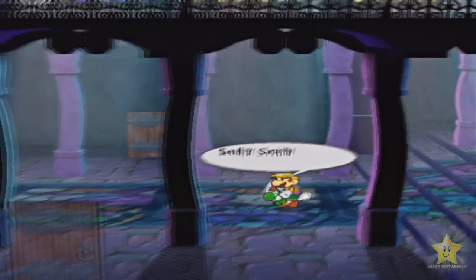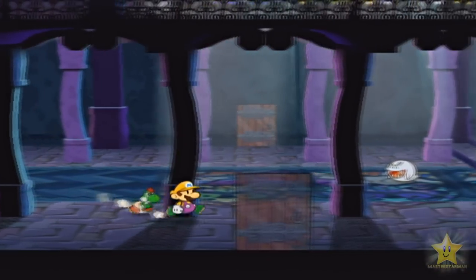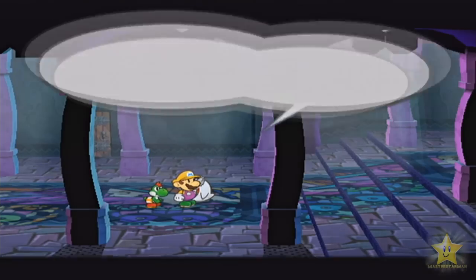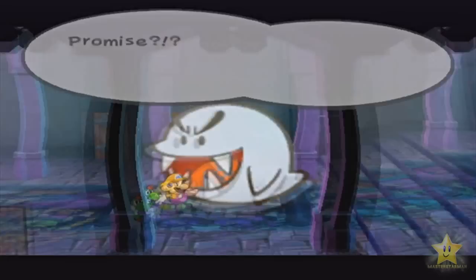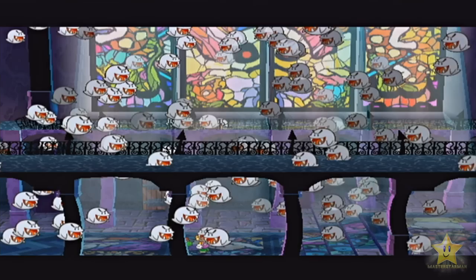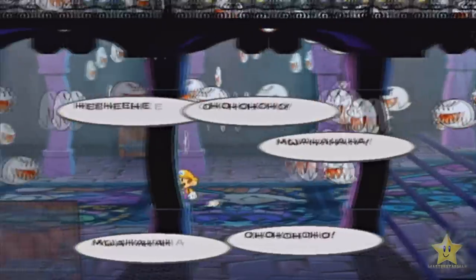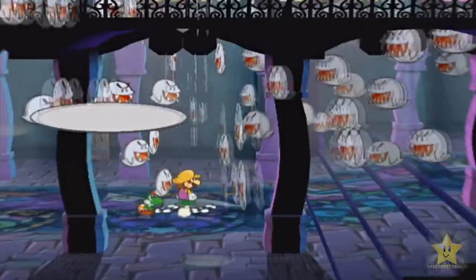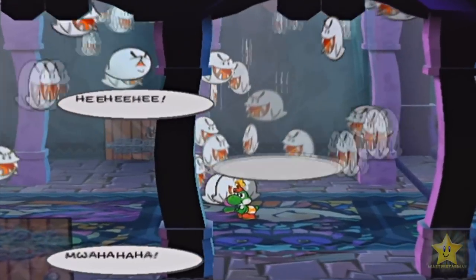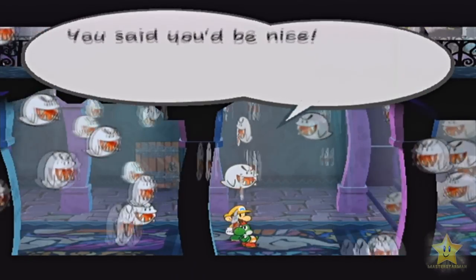Now, if these boos are available here in the open, I remember this part here. If you want to speak to this guy, say no to what he has to say. We're actually going to be fighting an optional boss here in a moment. I kinda admittedly don't like doing this too much. It kinda reminds me of a heart piece in Legend of Zelda Skyward Sword where you have to wreck the Lumpy Pumpkin. Anyways, basically just use your Super Hammer on half of these boos here. Said you'd be nice - let's get him, guys!